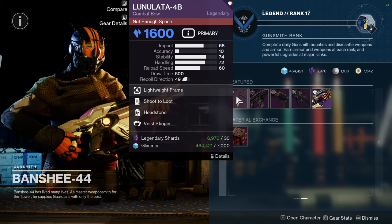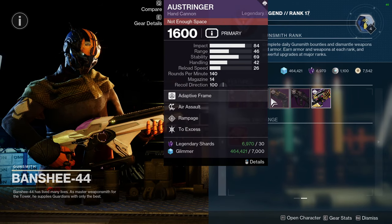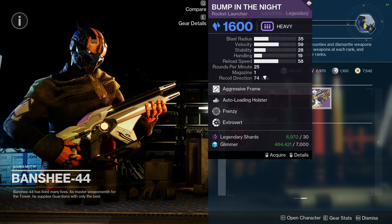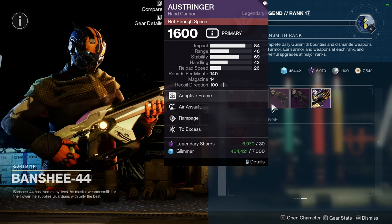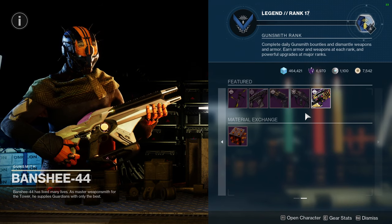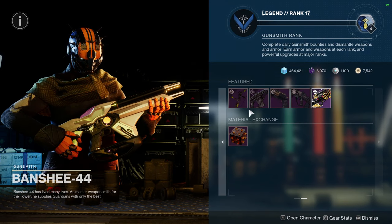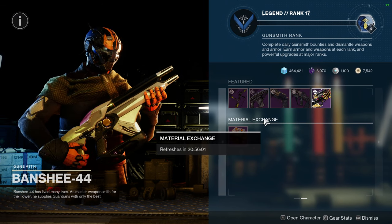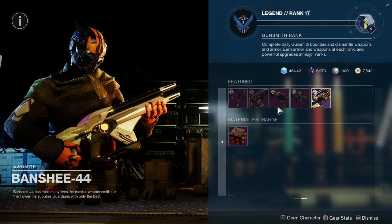Banshee is selling: Lunalata with Shoot to Loot and Headstone, Iota Draconis with Heating Up and Frenzy, Ostringer with Air Assault and Rampage, Disparity with No Distractions and Headstone, and Bump in the Night with Auto-Loading Holster and Frenzy. Ostringer, Disparity, and Bump in the Night are red border weapons — definitely pick those up. Note: if you're watching on Monday, his inventory may have changed.